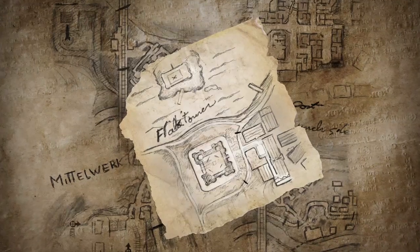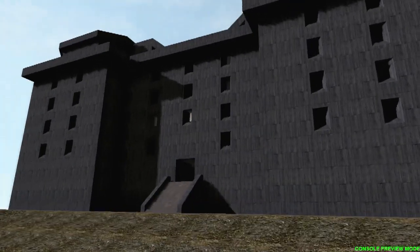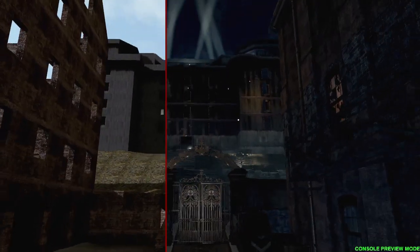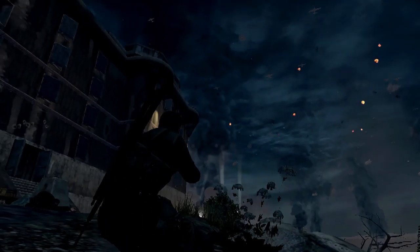We start off building a level by just literally drawing a top down map. We figure out where everything is and what the proportions are. From there, we build what we call a white box, which is a low detail model of the whole level, and that's really what we stick with for a while. Once we're happy with the way everything's laid out, then we hand it over to the artists and they begin the process of making it look great.